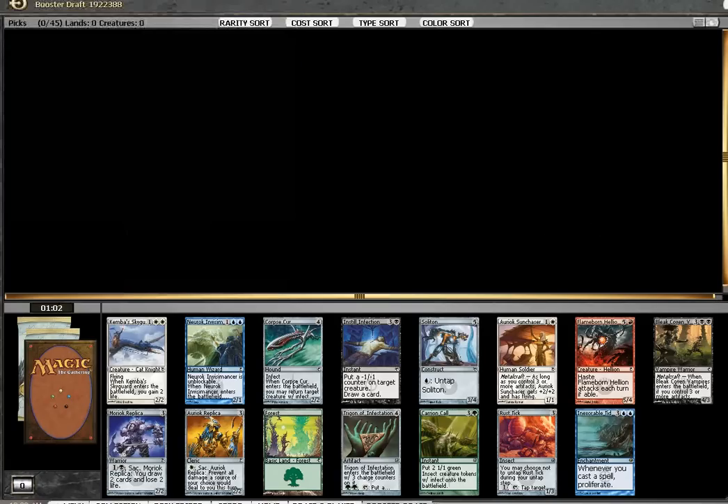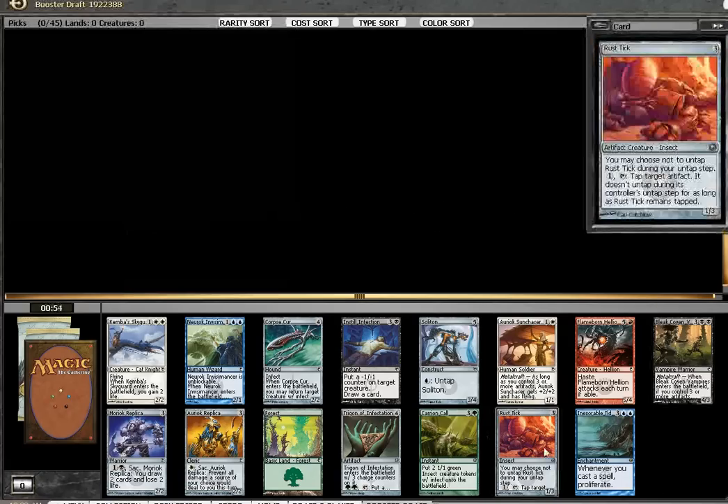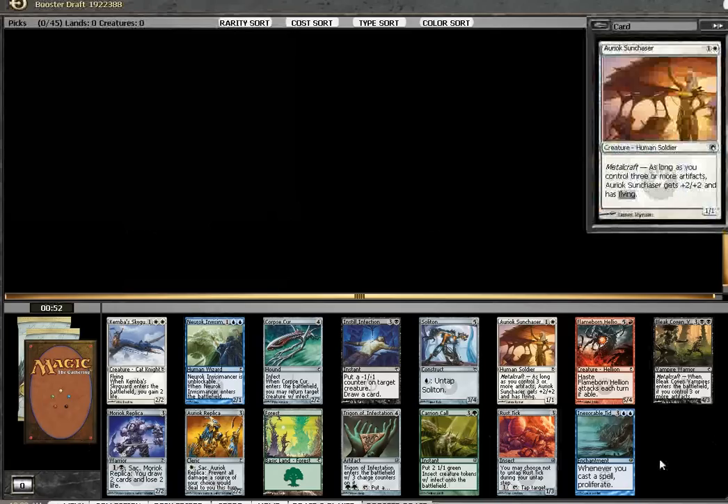Alright, hello, welcome to another Scars of Mirrodin draft. This is actually a 4-3-2-2 because the 8-4 was taking forever to fire, so we'll see if we notice a difference.